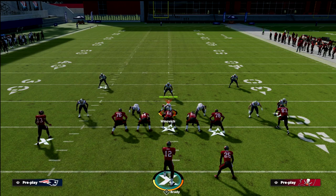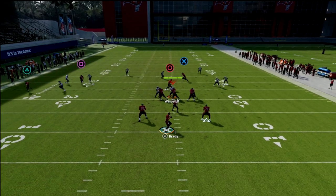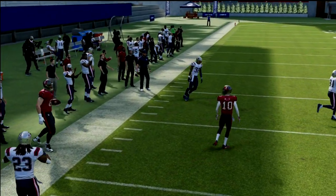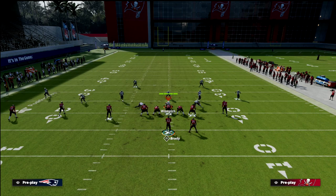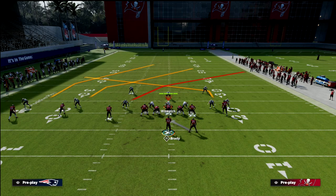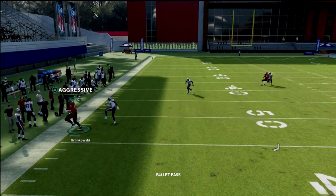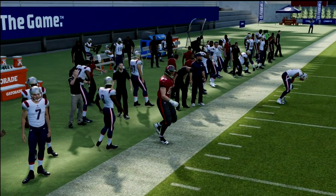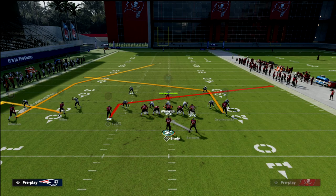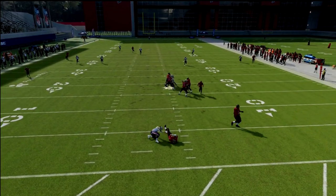Against cover two this is a really good beater. The spacing really opens up a lot of things. Cover two typically can stop a tight end post, but you'll see here it actually can't stop this one. With a cloud coverage, the defender isn't in a great position to stop it. Against cover two you also have a lot of other stuff open, but oftentimes this route comes open on the sideline on the tight end at the last second.